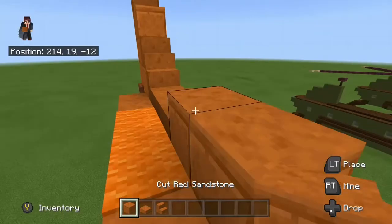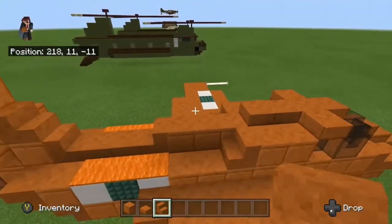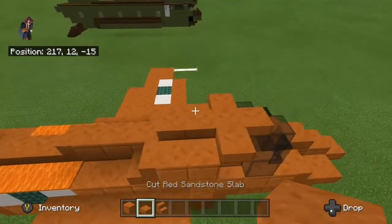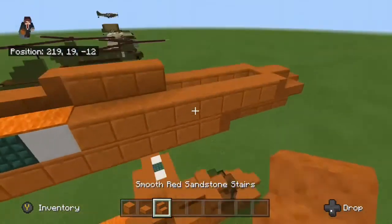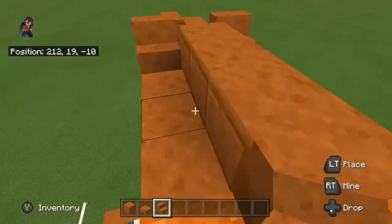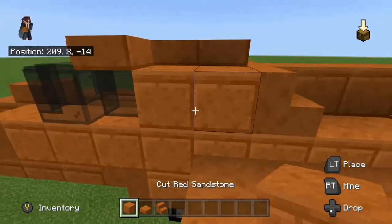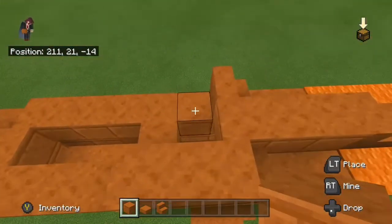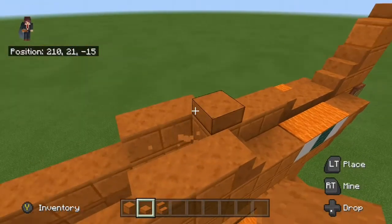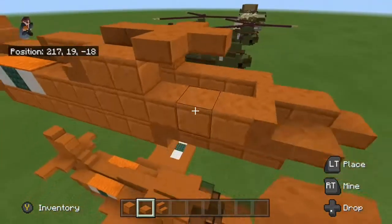Two slabs going forward. Then a stair facing straight into it. Three blocks in front of that stair — one, two, three. Then get your slabs — don't put them there, put them to the side of the sandstone block; they go there. Then just put two cut sandstone in front of that. On top, go forward and then put one, two, three, four blocks, and then in front, diagonal to that other block, go like that.